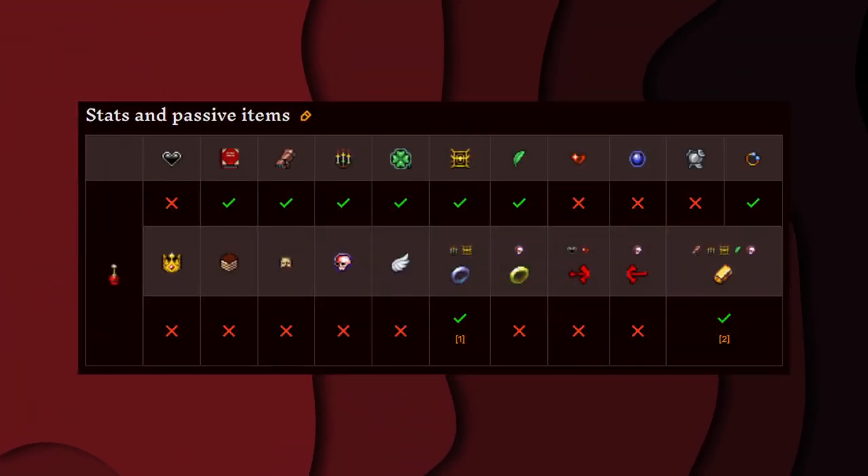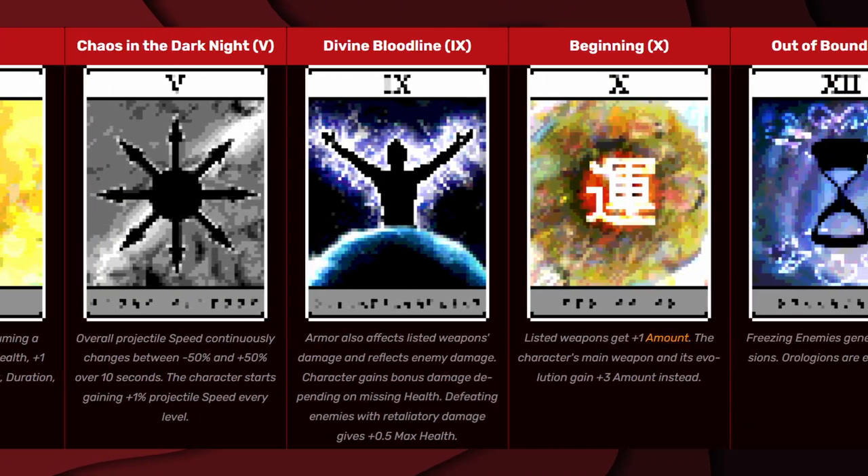These are all the stats and passive items that affect Jodor. And these are all the arcana that affect Jodor.